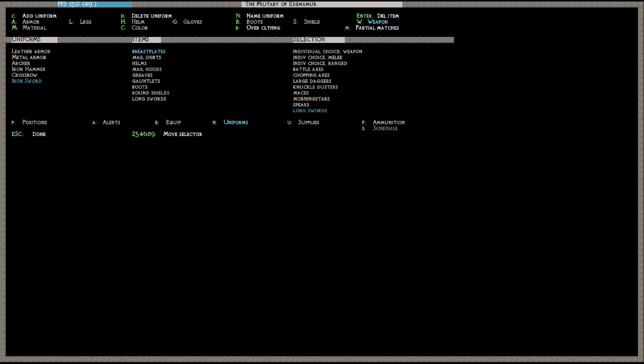Now go into material with capital M, and use A, L, H, G, B, S, and W to cycle between the various armor pieces. Going down to each piece and swapping to iron — making sure they are picking the right kind. This is partially to make sure they don't have any confusion when it comes to actually getting their stuff. There tends to be a lot of confusion with these dwarves about what they're supposed to pick up. Creating a full set of armor — not including the longsword — requires about 18 iron bars per set, for one of everything.